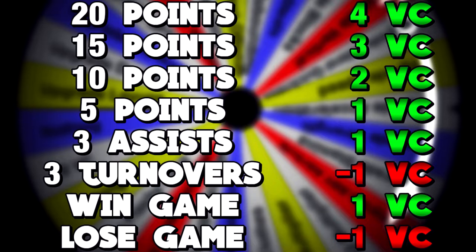So for example, if I were to score 10 points in a game, instead of getting 2 VC, I would get 4 VC for that. But then the downgrades would still count the same. So if I got 10 points in a normal game and lost, that would just be 1 wheel spin. But if I had the 2x multiplier and I got 10 points and lost, that would be 3 VC. I do also get 1 wheel spin for every 3 assists and if I win. The 2 downgrades are every 3 turnovers and for losing. Hope you guys enjoy the video — let's see how many upgrades we can get.